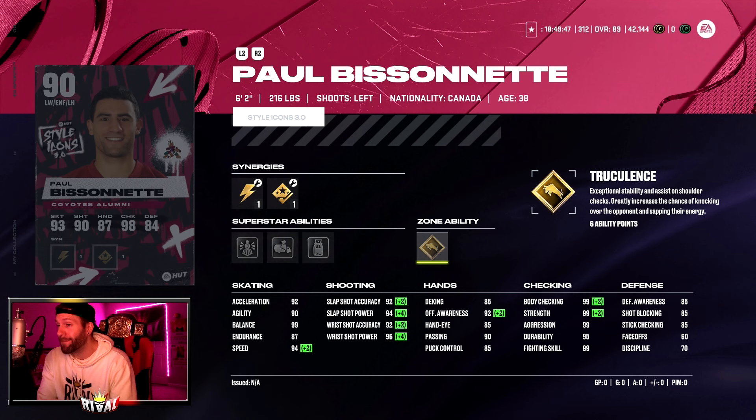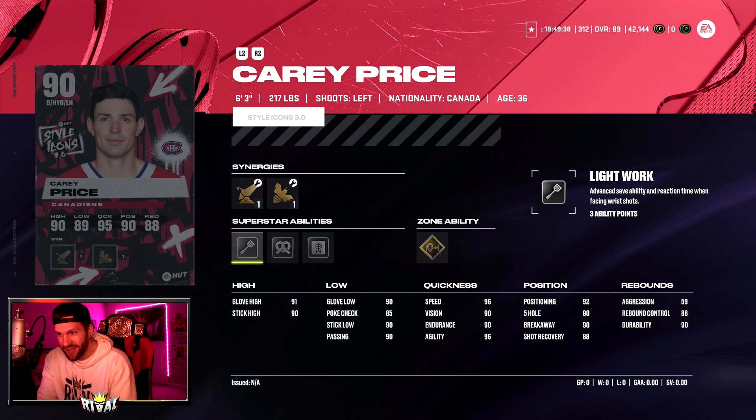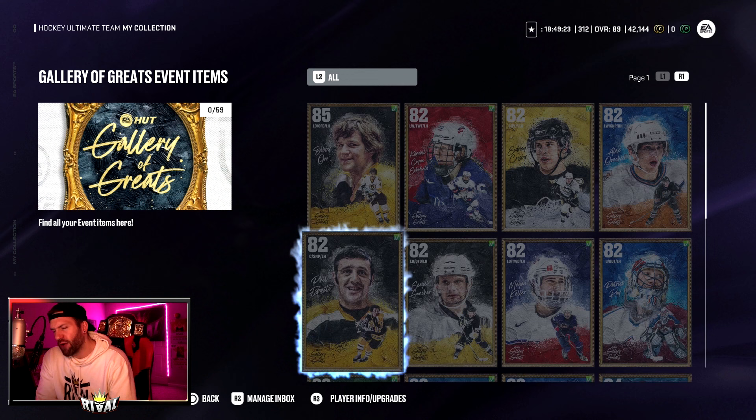There's that Carey Price. Patrick Waugh — he's got Lightwork, Butterfly Effect. Carey Price has post-to-post Lightwork. And we did get a couple 94s — we have to take a look at that because 94 is a very high overall.